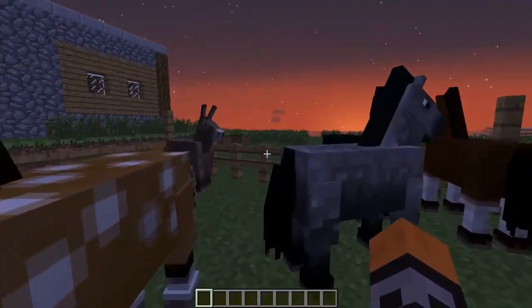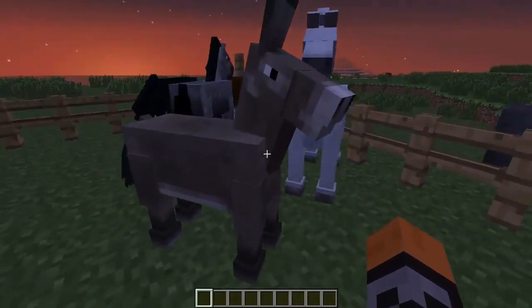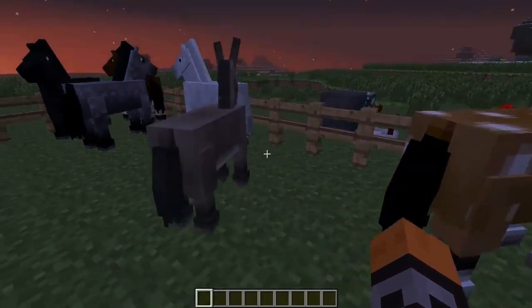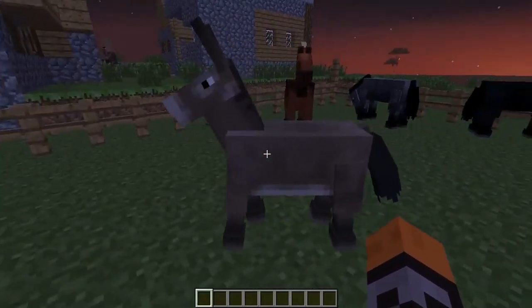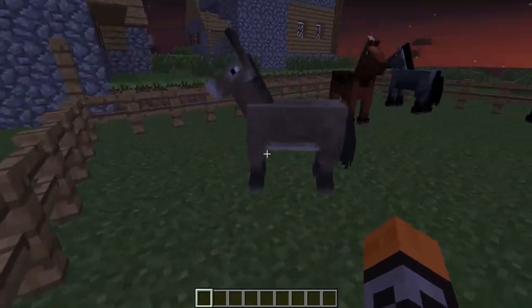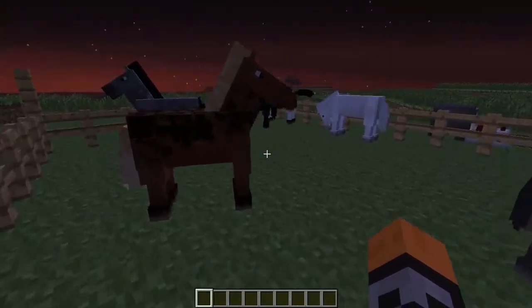Using the sneak key makes it easier so you don't accidentally right-click off. Over here is a donkey — this is a rarer version of the horse that also spawns naturally but is much more rare. If you breed a donkey with a horse, you can actually get a mule, though I don't have that here because I don't know how to breed them right now.